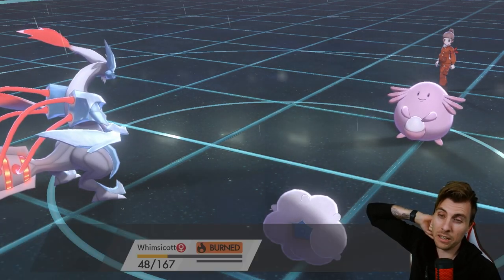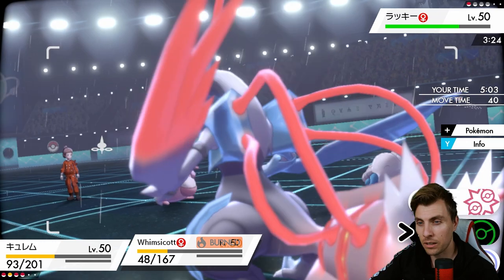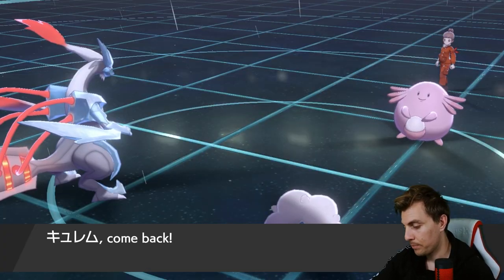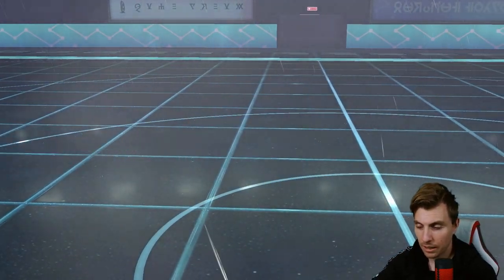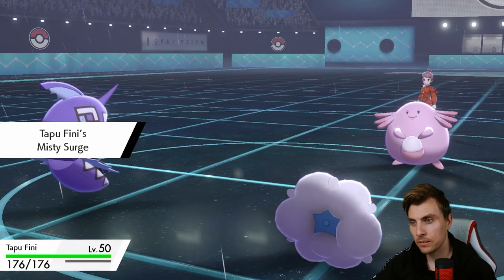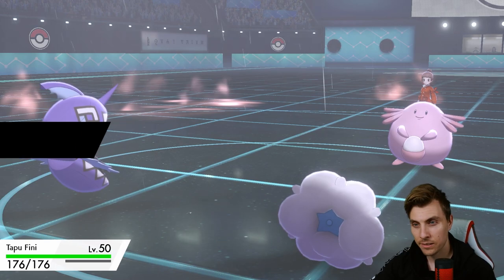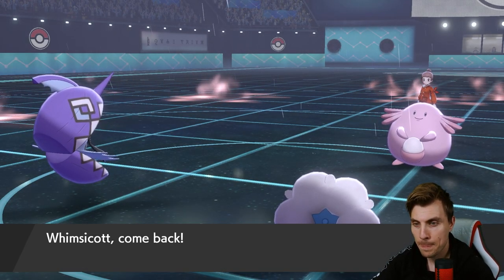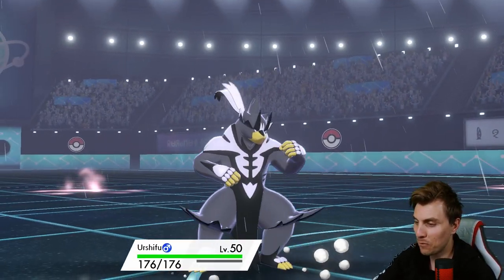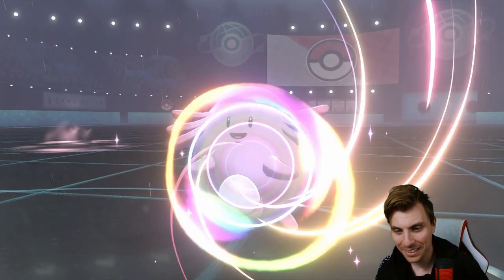We could double switch next turn — not really going to help too much, but it gives us the option to combine Tapu Fini and Urshifu and start laying some smack with Wicked Blow. You really want Darkest Lariat or Sacred Sword here. At least we get the terrain up — it could be one of those obnoxious toxic Chansey sets as well. Oh my god, it's horrendous. Just do the right thing and forfeit.